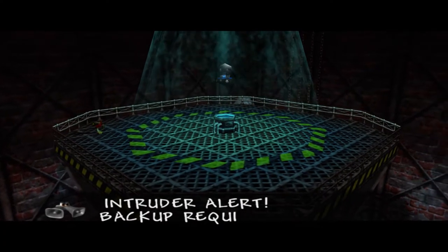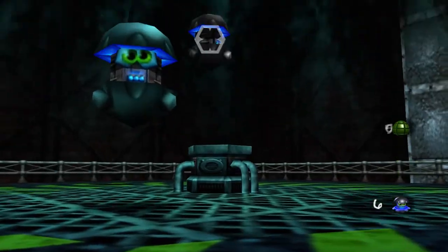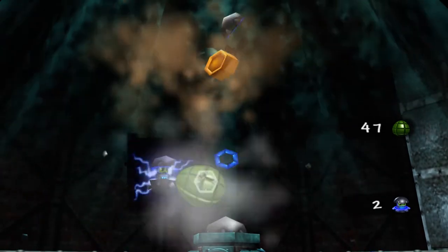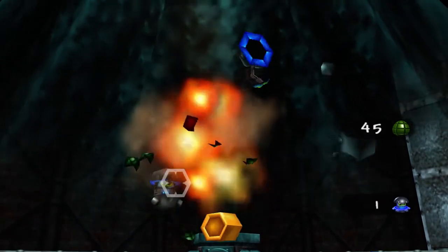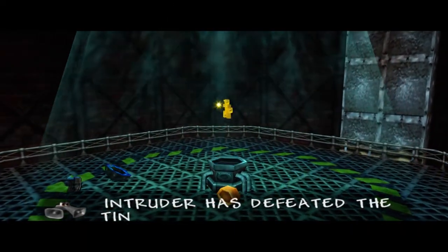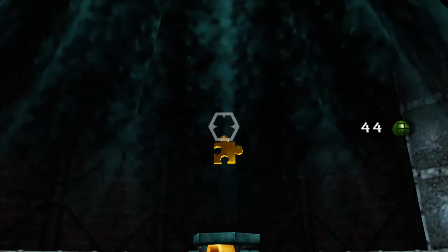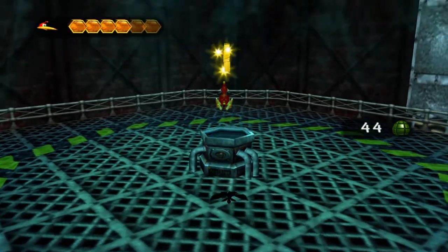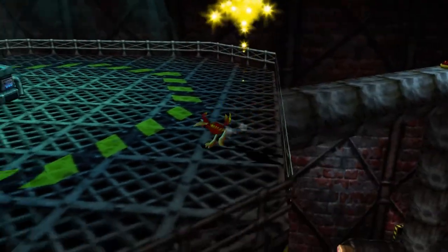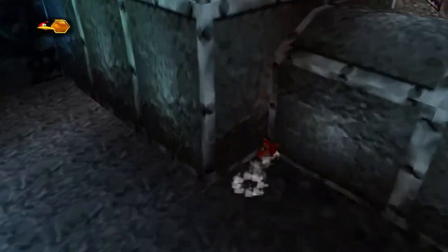"Intruder alert. Backup required to defend Grunty's treasure." So we need to kill six of these Tim Tups here to actually get our Jiggy, which really isn't that hard. Just stay in the corner and shoot them with grenade eggs. "Intruder has defeated the Tim Tups. Grunty's treasure has been lost." Yeah, these guys are very, very easy to deal with — just shoot them with a bunch of grenade eggs and that is that. It really doesn't take that long to take those guys out.